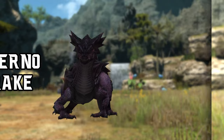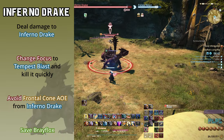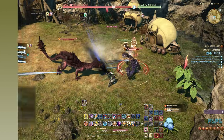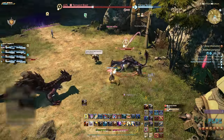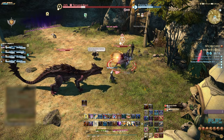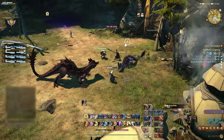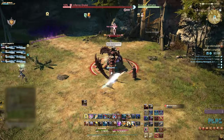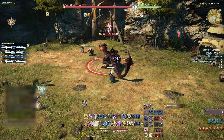Our second boss is the Inferno Drake. Start this fight as normal with the tank gaining enmity and the party dealing damage. After a short while, a Tempest Biased will spawn and will be chasing Braithlox. The party needs to switch focus onto the Tempest Biased and kill it quickly to save the little goblin. The Inferno Drake does have a frontal cone to avoid, though it is rarely used. Towards the end of the fight, the Drake may attempt to deal more damage to Braithlox — aim to kill it quickly to end the fight and avoid excess damage to her. Pick up your loot and proceed.